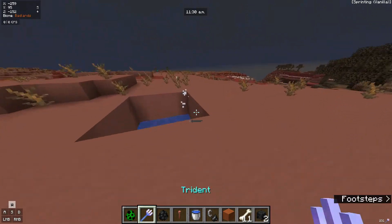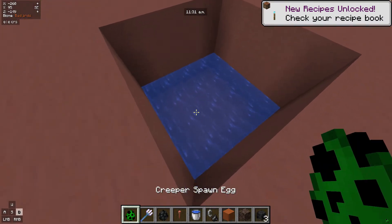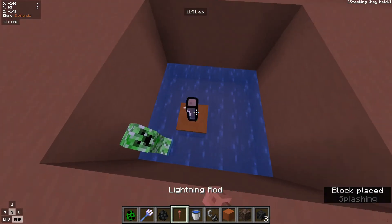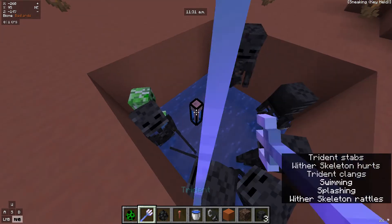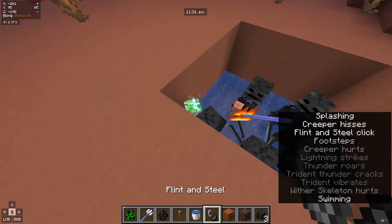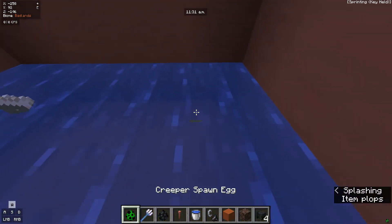Then you come back here and there we have it — you have a wither skull! Sadly, this does not work if you have multiple creepers here. Even if you have a bunch of wither skeletons, you will only get one wither skull at the end of the day — which is still good. As you can see, you'll only get one. It's not bad.